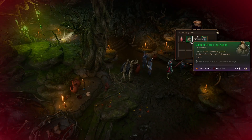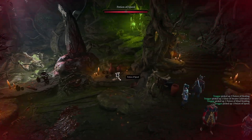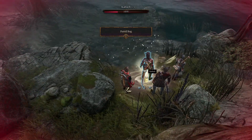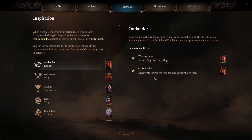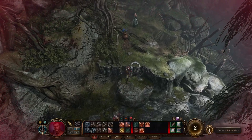Elixir of Arcane Cultivation — gain an additional level 1 spell slot. Cool. That'll be really good for Shadowheart. I guess this is a way out. Do we trust it? I guess we trust it.